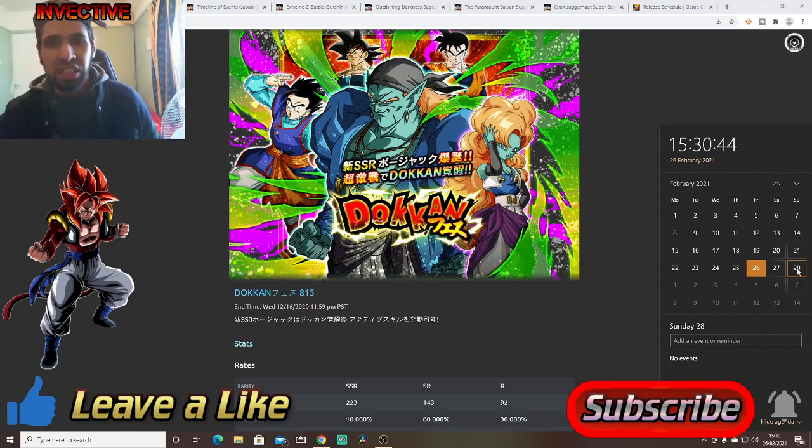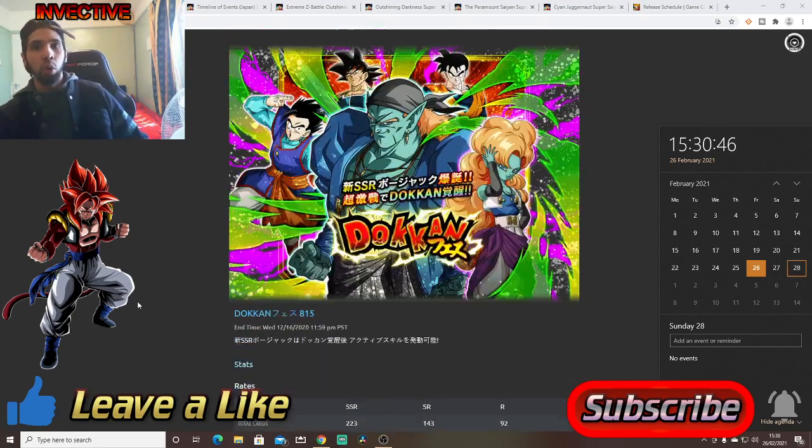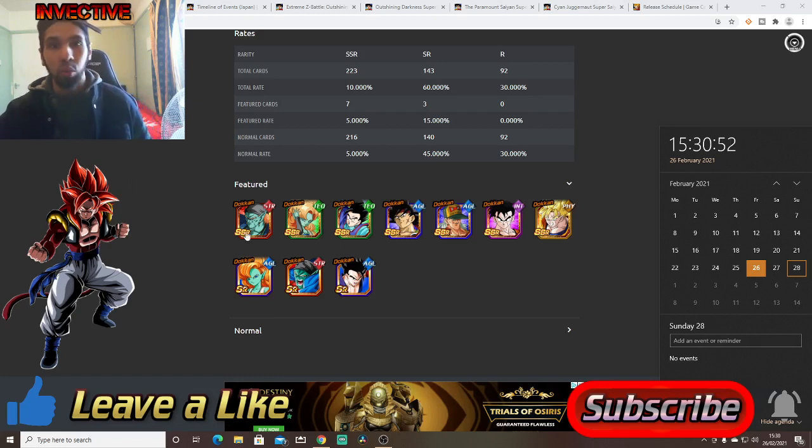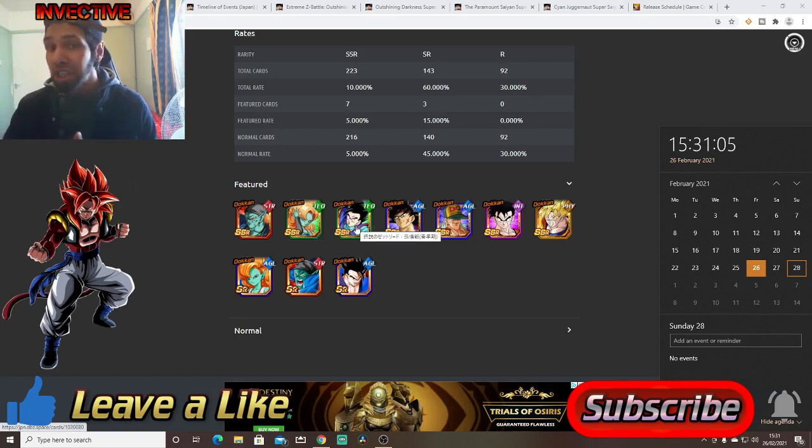Most of you are thinking, what's in this celebration? Why should I summon? Here's a look at the actual summons banner. We've got a brand new Dokkan Festival Bojack. We've got Zangia, a brand new banner unit arriving with Bojack. We've got Tech Ultimate Gohan — they might change some things up since Tech Ultimate Gohan just came to the global side alongside the Super Saiyan Gogeta celebration, which you can still summon for right now. If you haven't pulled Gogeta or Tech Ultimate Gohan, grab him for coins because he's definitely worth it.